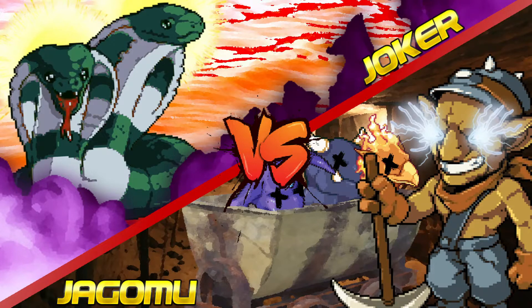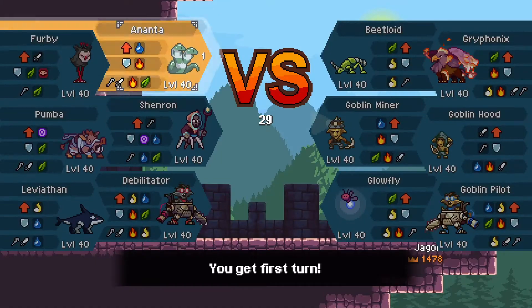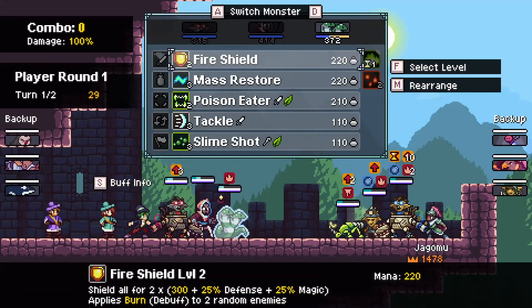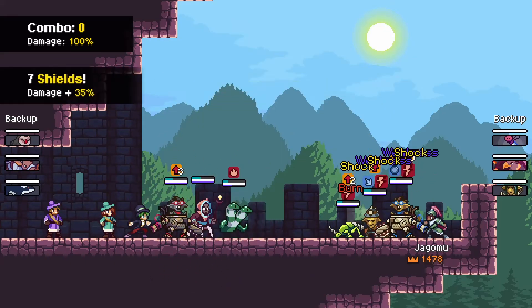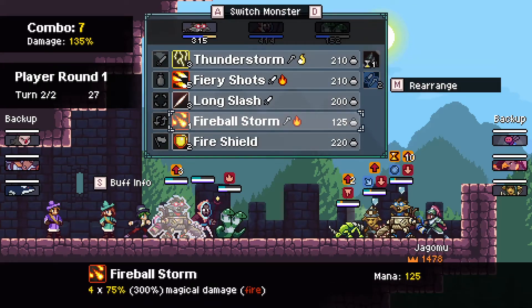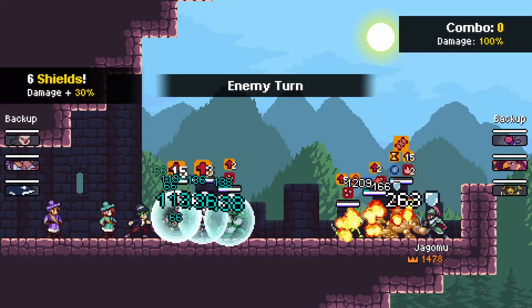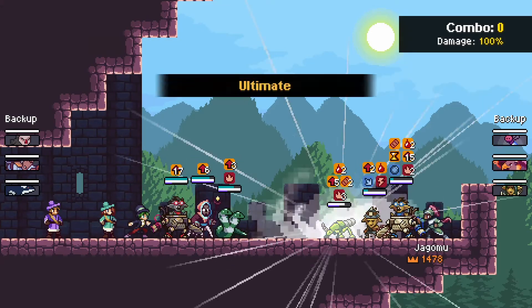These teams are pretty impressive and actually have some cool similarities between them. We have Goblin Miner on one side and Goblin Pilot on the other, phasing off against each other — Dark versus Light Shift. We see a lot of charge synergy on Jogomu's side versus Joker, who's got big debuff energy going on. It's pretty silly to see a mirror match of two different shifted pilots.